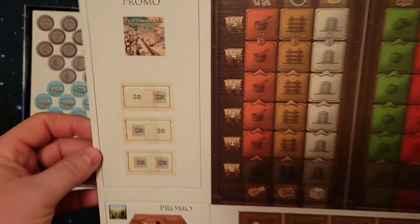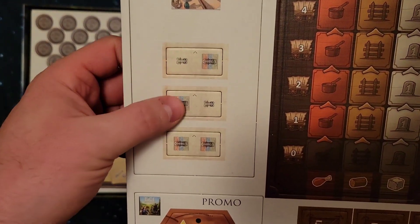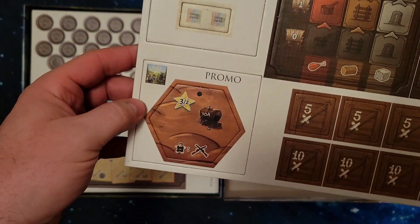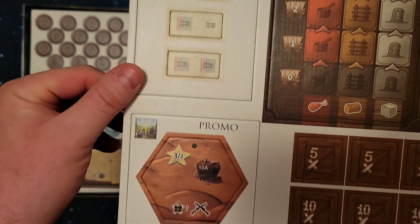So here we'll start with this promo for Teotihuacan — just the decoration tiles, which includes some wilds, which is nice. And this one is for Dite Settlers. I'll be sure to add both of these to my game.